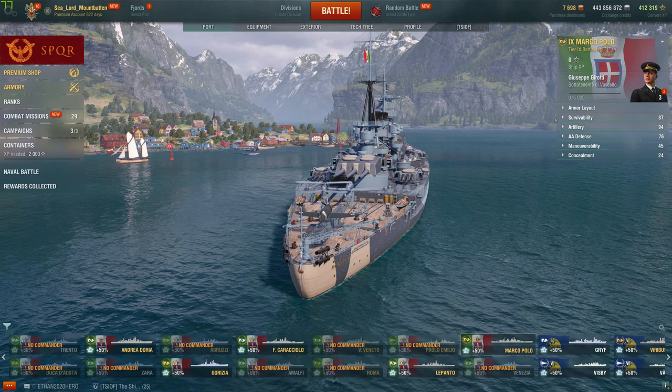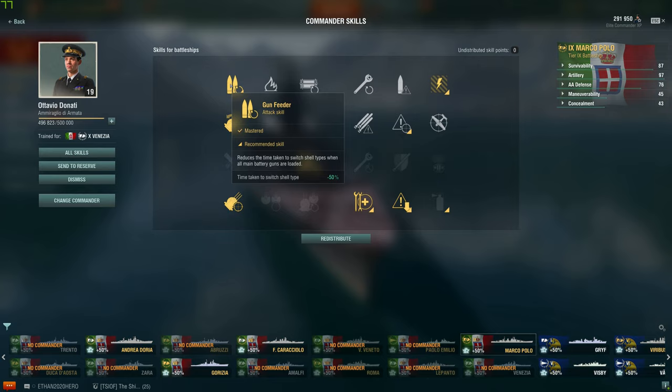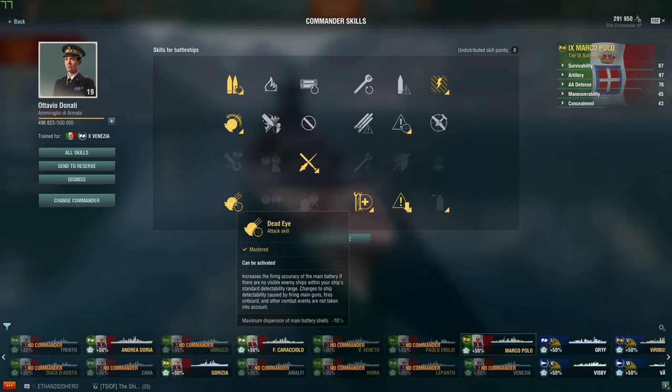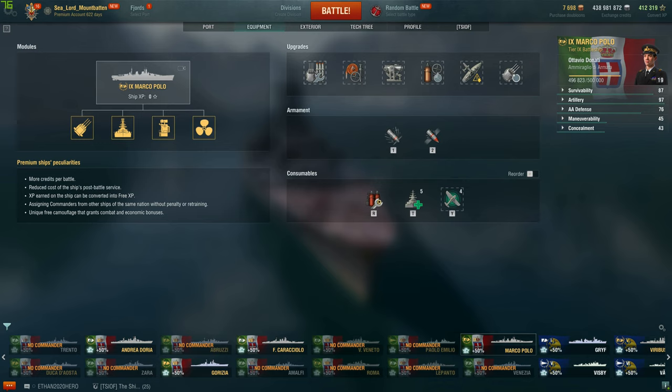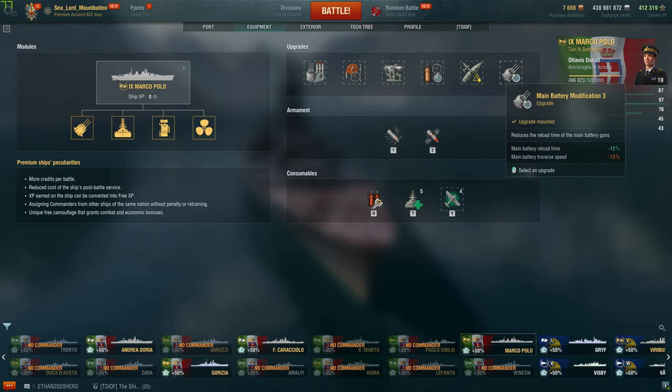Alright, I'm going to go ahead and slap a commander on here and module her out. I have put my Lepanto/Polo/Venezia commander onto the Marco Polo. So we have: Preventative Maintenance, Gun Feeder, MLG Turrets, Adrenaline Rush, Concealment, Emergency Repair Specialist, and Deadeye of course. Now, Deadeye is changing — supposedly we're supposed to hear about that in the next couple of weeks, but until now it's the most in-meta build at higher tier. For her modules, we went with Main Armaments Mod 1, Damage Control 1, Aiming Systems Mod 1, Damage Control 2, Concealment, and of course the Main Battery Mod 3 for a quicker reload time.